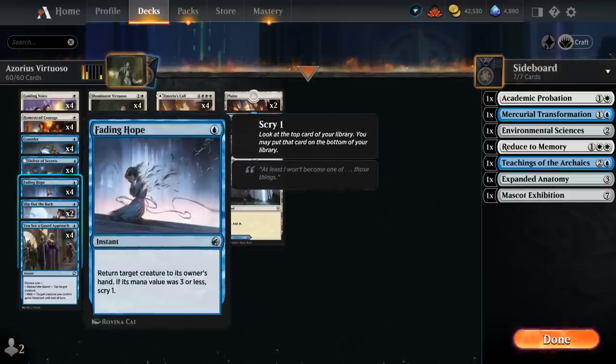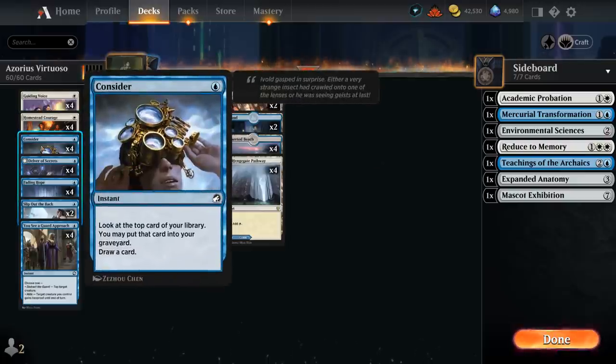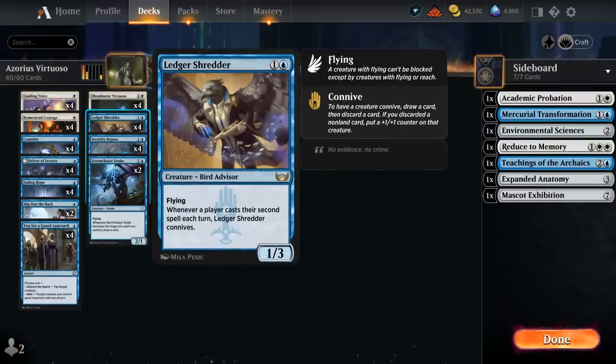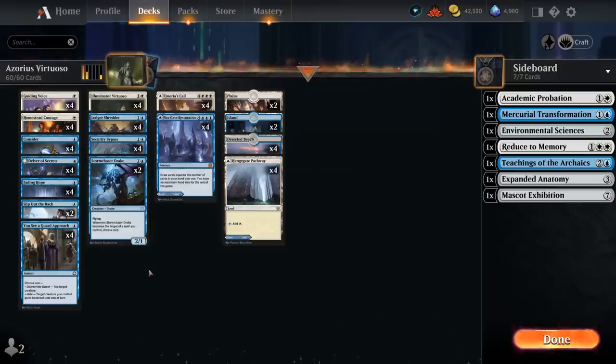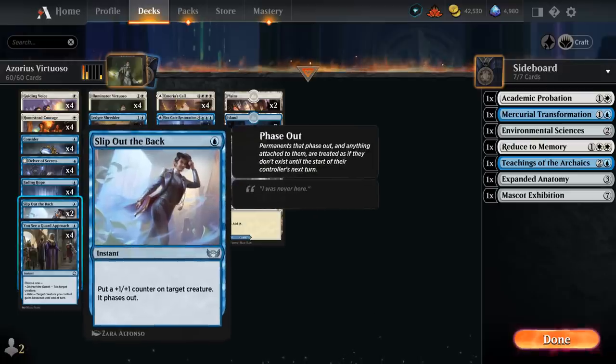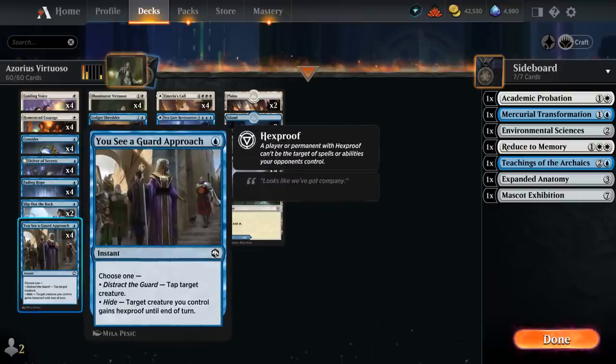We also have some interaction with four copies of Fading Hope to bounce opposing creatures, and four copies of Consider — also useful in casting two spells in the same turn with our Ledger Shredder, potentially even on the opponent's turn. We also have six protection spells: four copies of You See a Guard Approach, mostly giving our creatures Hexproof until end of turn and able to tap down an opposing creature. And then two copies of Slip Out the Back, which phases out our creature and puts a +1/+1 counter on it — better against sweeper effects, while Hexproof is better against instant speed removal since it still lets us attack.